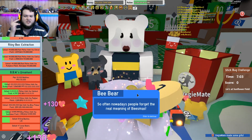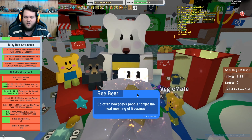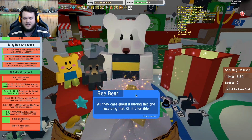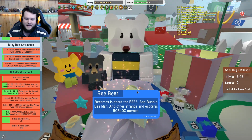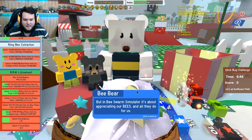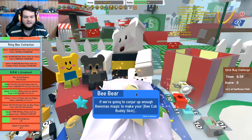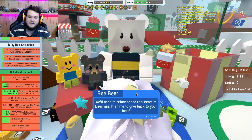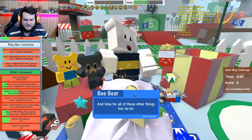Here we go — the fourth quest. Only two more quests to go until we get the cub bear skin. So often nowadays, people forget the real meaning of beesmus — all they care about is buying this and receiving that. Oh, it's terrible. Beesmus is about the bees and bubble bee man and other strange and esoteric Roblox memes. But in Bee Swarm Simulator, it's about appreciating our bees and all they do for us.